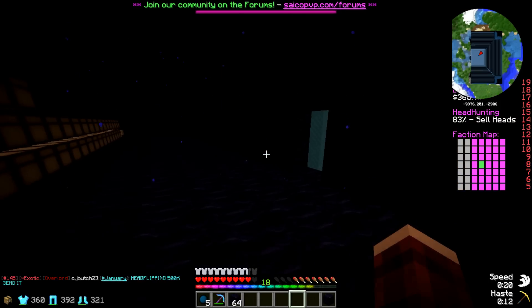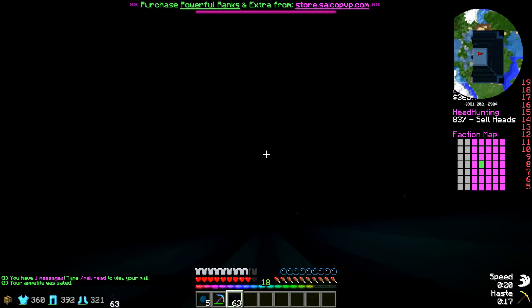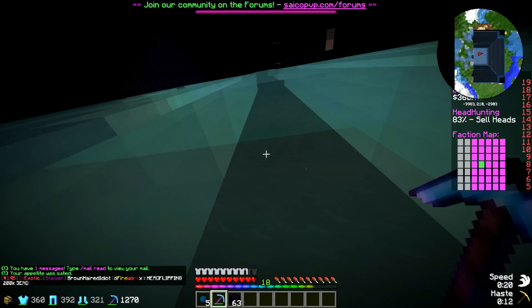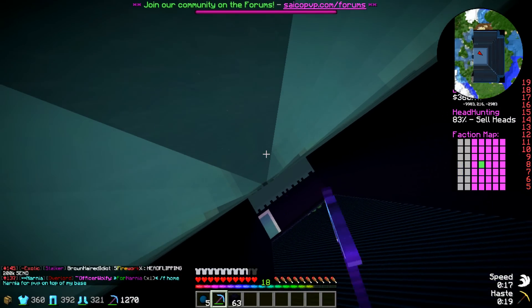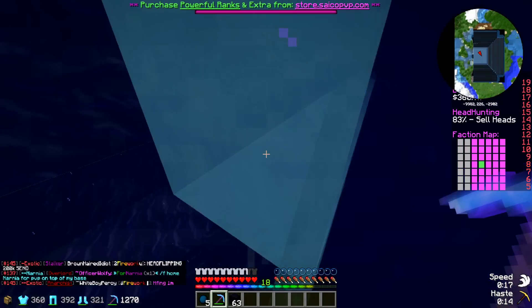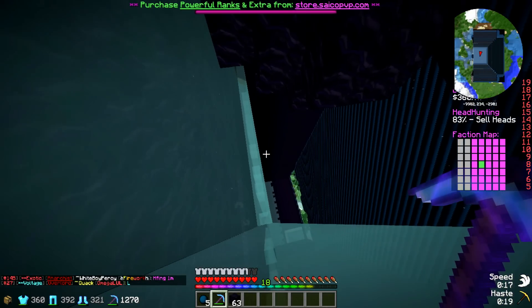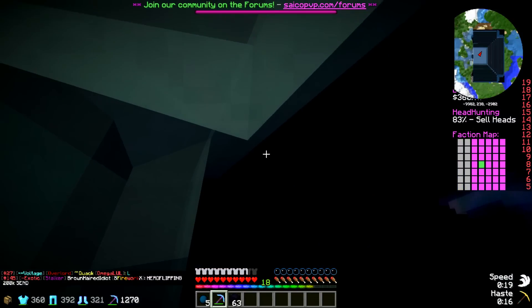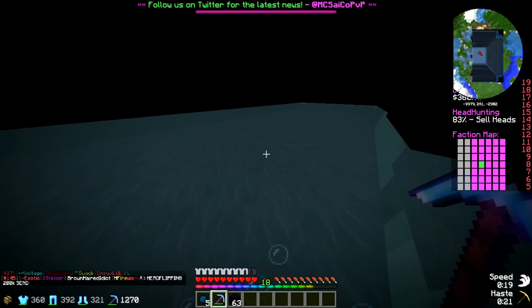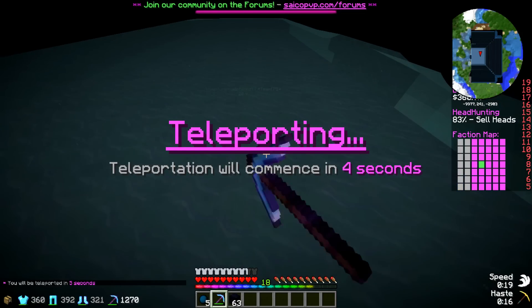So these are our obby boxes. That one was the one with the chests; this one we're going to eventually put crappy spawners inside, and then this one up here is actually our good spawners box. The reason we did this is so if someone gets in our base, they can't just get access to all of our spawners and loot — they have to cannon into these boxes separately, one by one. To get in here we just do F home.